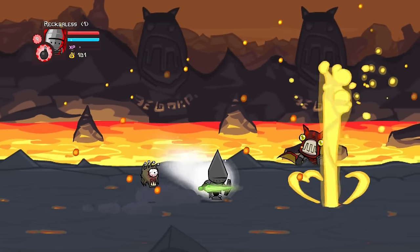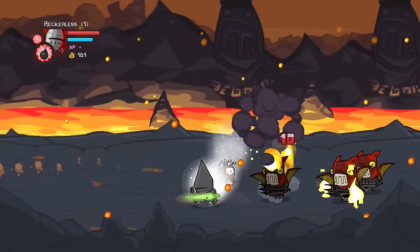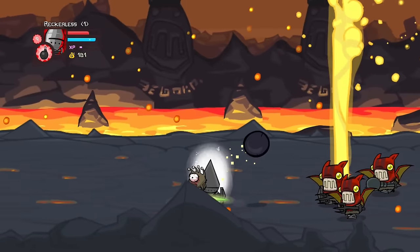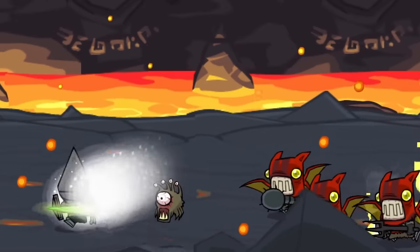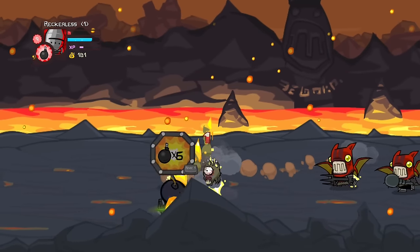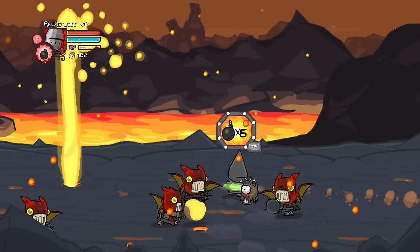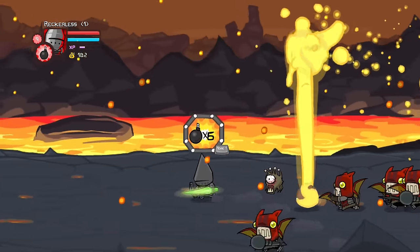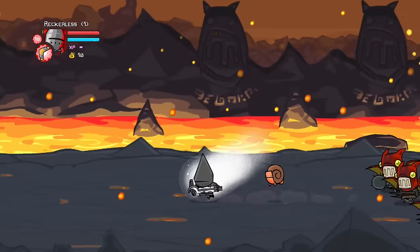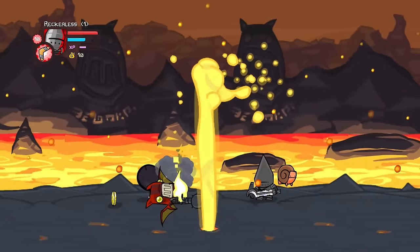Next was lava world — oh, lava world. Fire demons have a big damage resistance to bombs, meaning we're only hitting them for 10 damage, and with them having 200 HP that means it takes about 20 bombs per fire demon. Trust me, there are a lot of fire demons in lava world. After getting to about halfway through I unfortunately died and had to redo it all over again — and there are no checkpoints in lava world.